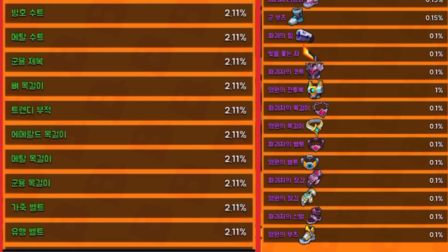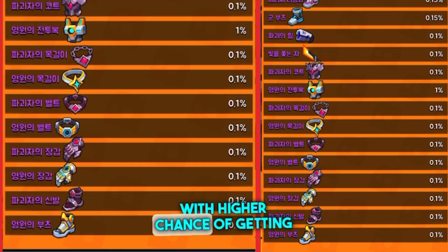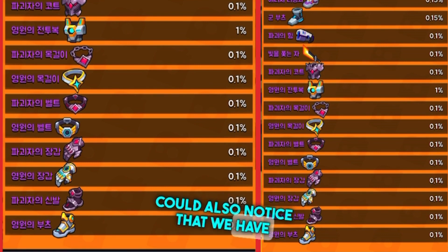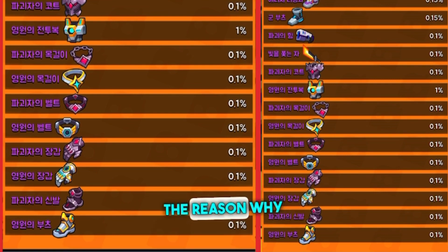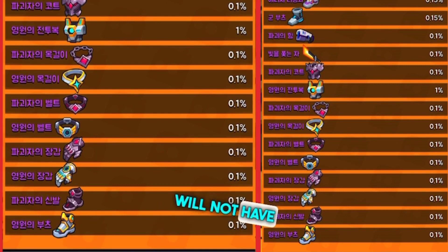Now let's check the odds of getting S equipment from eternal supply crates — in our case, with a higher chance of getting the eternal suit. As you can see, you have a really higher chance to get the eternal suit: it's one percent. But what you could also notice is that we have only eternal and Void Waker equipment — there's no chaos equipment. That surprised me a lot, and that's actually the reason why I don't really recommend you to open them, because you will not have a chance to get, for example, the Twisting Belt.